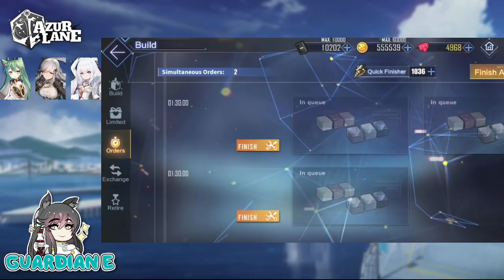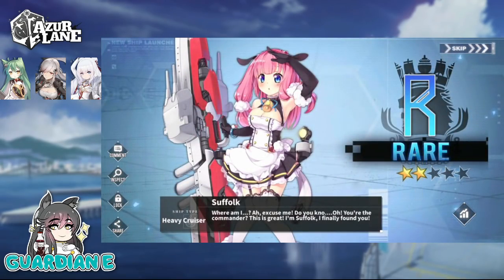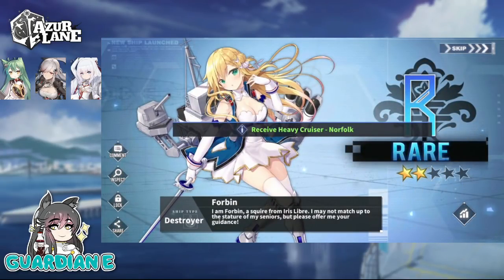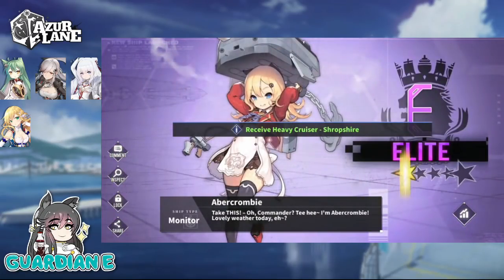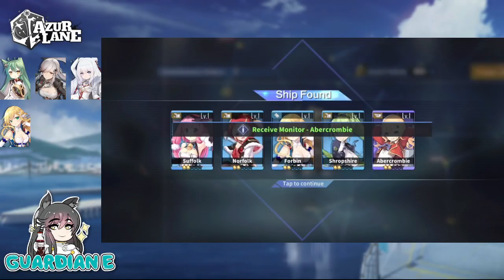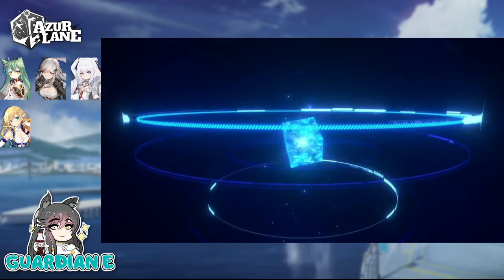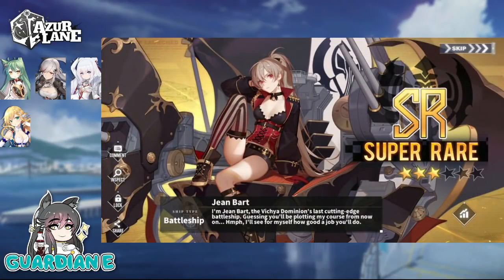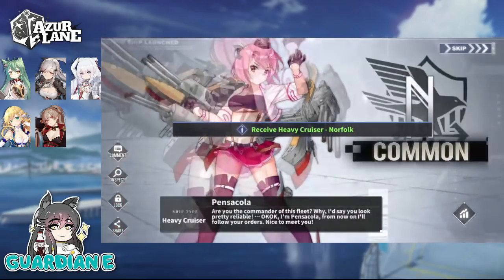We're going to do another 5-pull since that seemed to go well. See if we can't get Lopin. Hey, Forbin — nice. It's always nice to get event rares; you can max limit break them quickly. There's Jean-Bart — getting a dupe of her. Don't mind getting the Pirate Queen. The Skybound Oratorio event is going to have a whole host of live 2D skins coming alongside it, and they all look absolutely amazing. RIP my gem count.